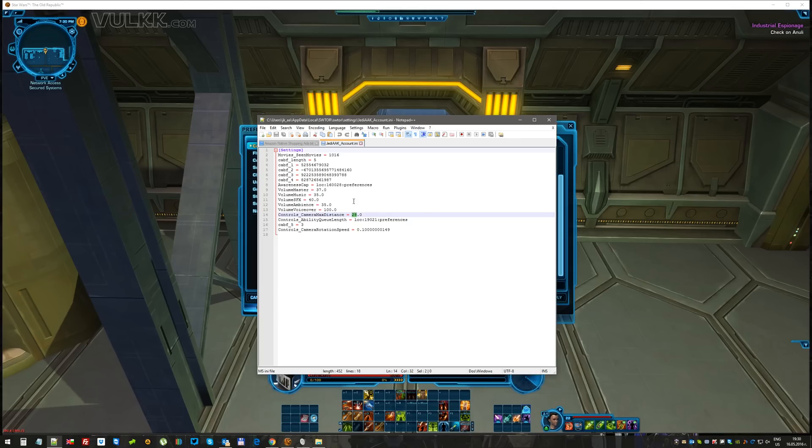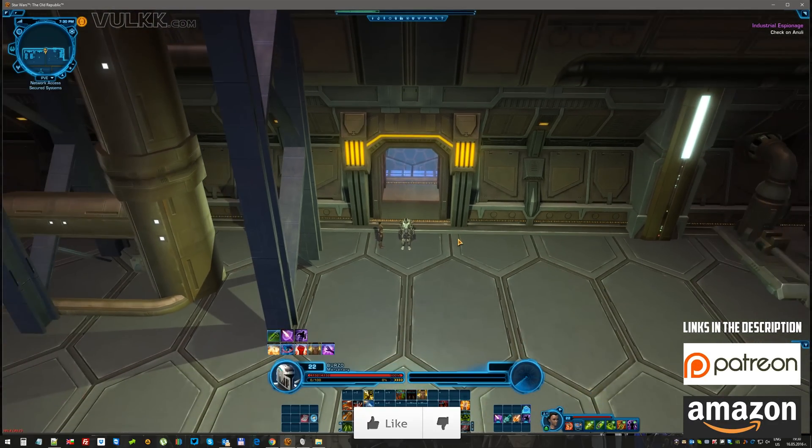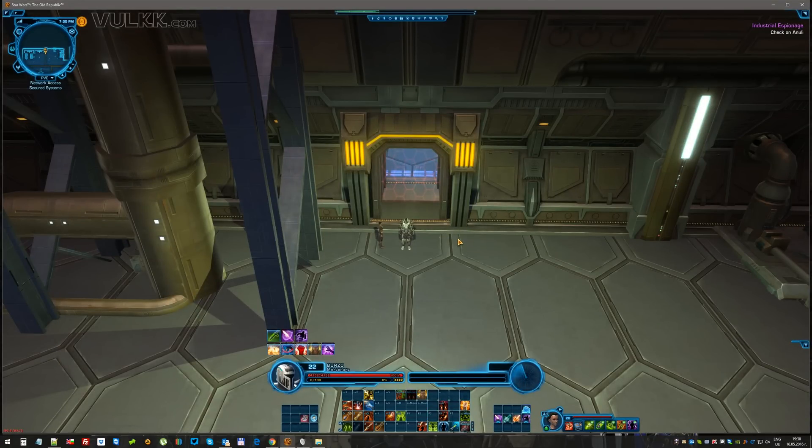One more warning: always copy this file before you modify it. Just copy it to your desktop or some other place. I've never had an issue with this specific change to the INI file, but just be warned — every time you're modifying game files, you need to have a backup copy just in case. That's it. Happy zooming out! I hope this tip was helpful, and don't forget to check the other videos from the series.